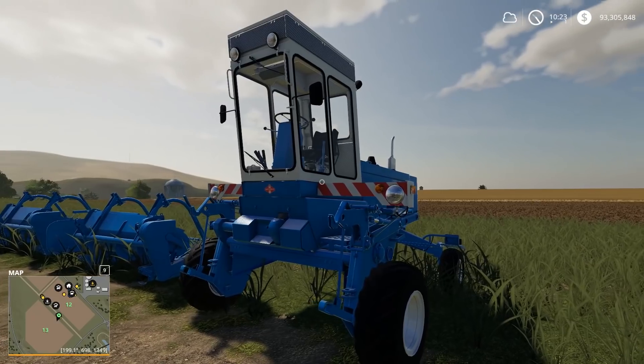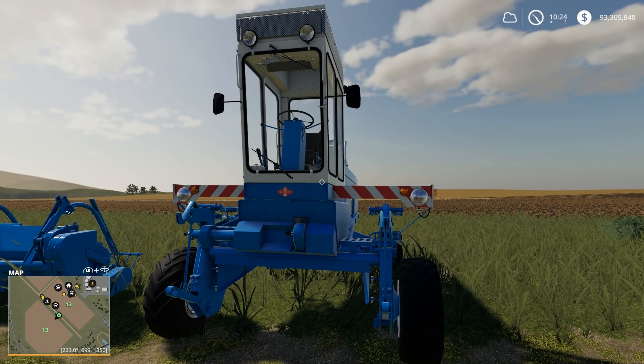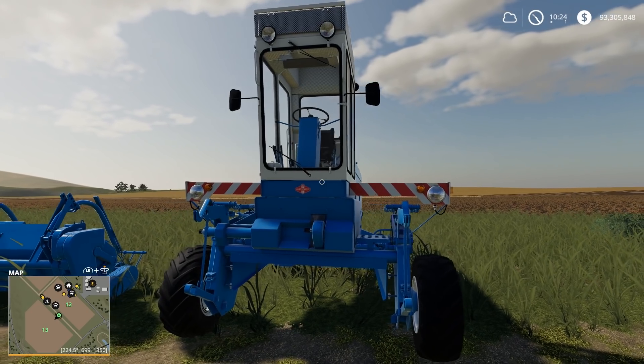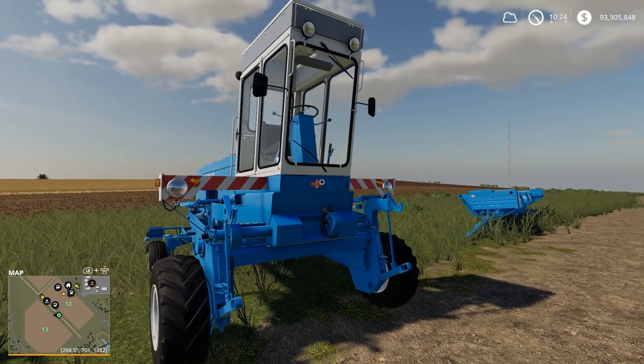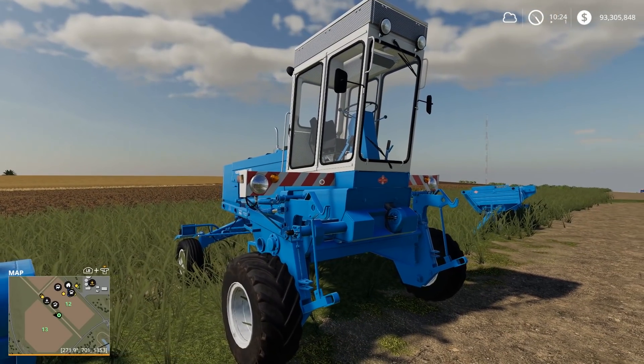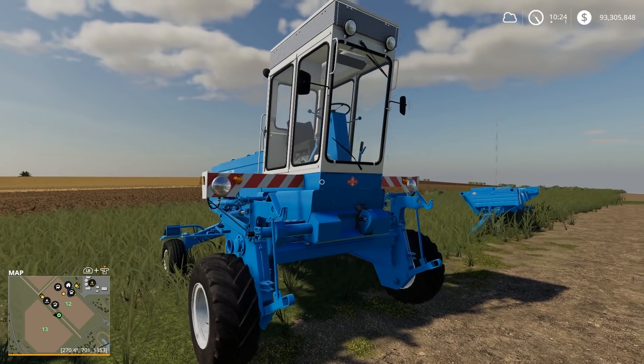This is under the Mod Hub — I believe both PC and console users have this. What it is, is this is what's called a speed rower, or like a speed mower. It's going to be similar to the Krone Big M. What this unit does is it allows you to quickly mow the grass and windrow it in one pass, and then you can also do some other stuff with it, which is kind of neat.